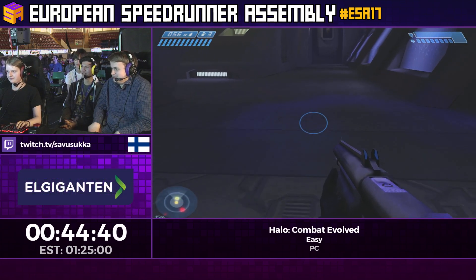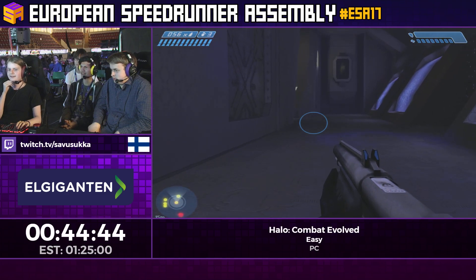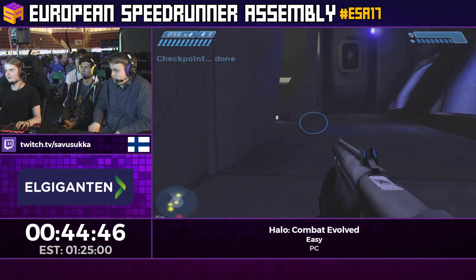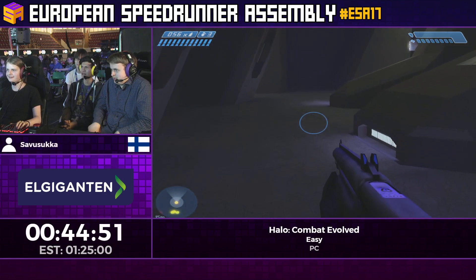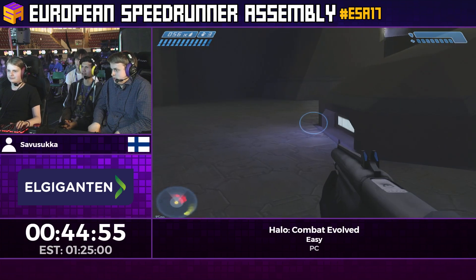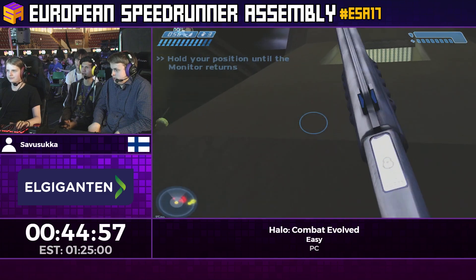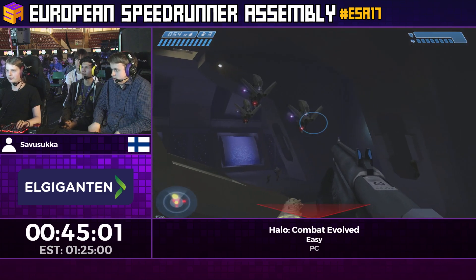He wanted to do a grenade jump there but a popcorn flood got a bit of his health — that's incredibly rare. Frag grenades are really brutal and take a lot of health away. You need full shields and full health — if you've taken any damage whatsoever, you will die.